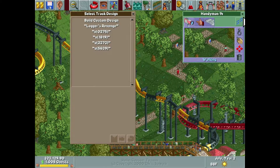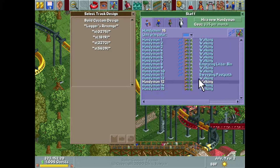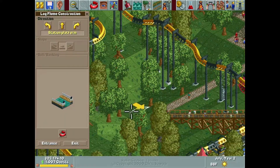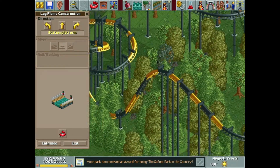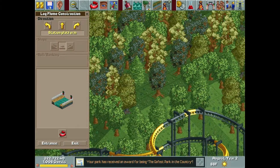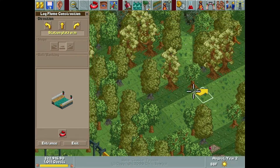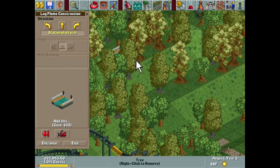I did hire a few more handymen — I believe I hired five more, four more that can go wherever they want. That's why we already have a handyman in the footpath I just placed. I want to build a log flume and a water slide both in this general area. If we start the log flume up here, we can do the entrance and exit on this tile, allowing just a straight walkway all the way down to the main path.